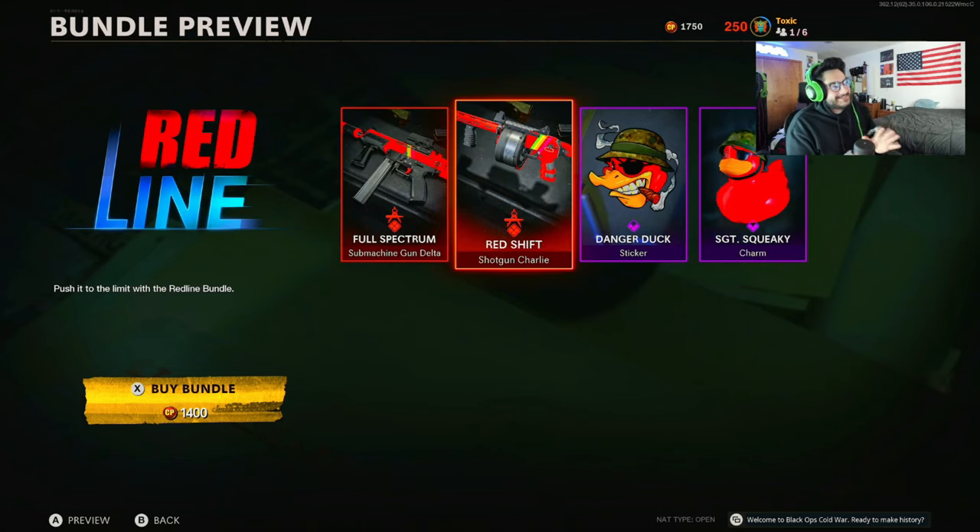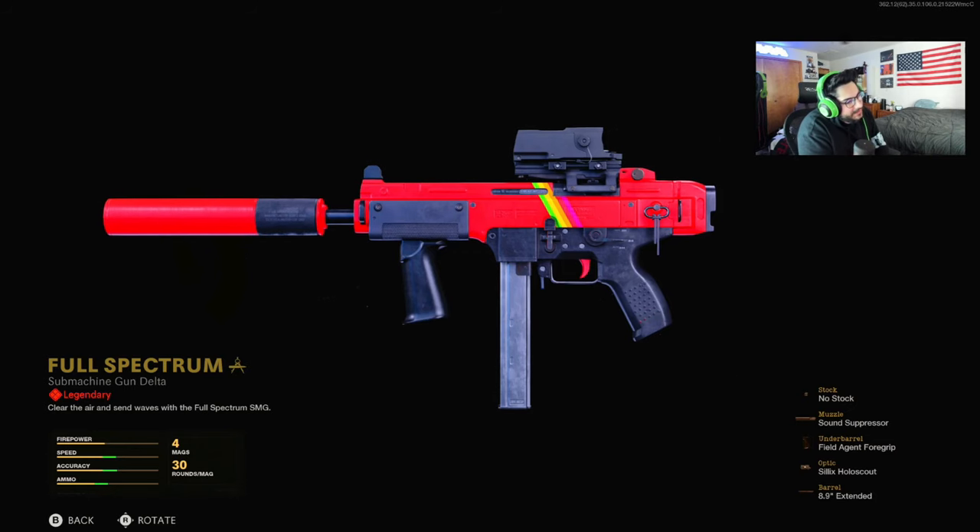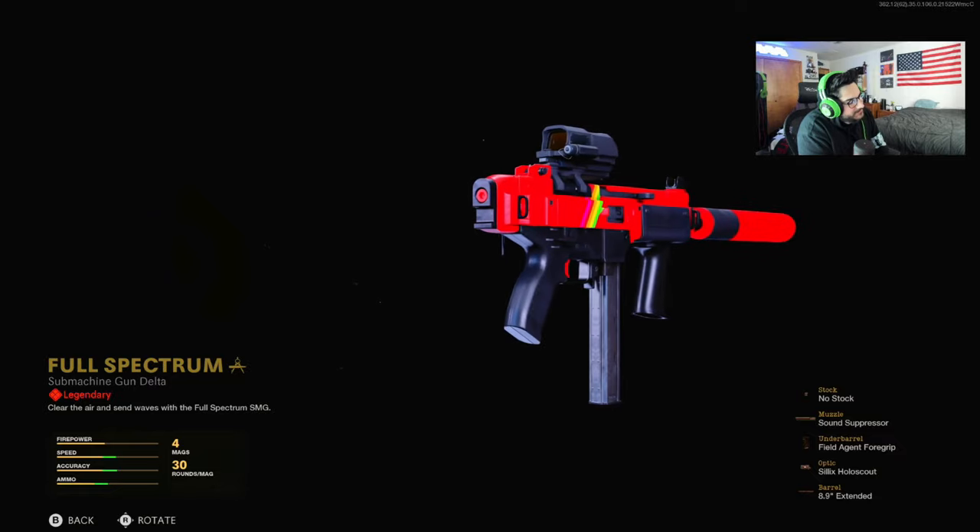1400 COD points — it's a little steep for just two blueprints, a sticker, and a weapon charm. For 100 more COD points you usually get an operator tracer pack, finishing move, and some other things. So it's a little steep.